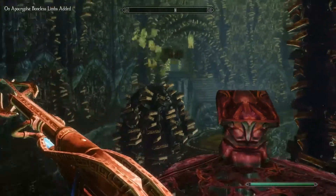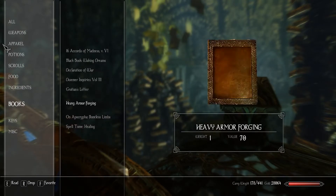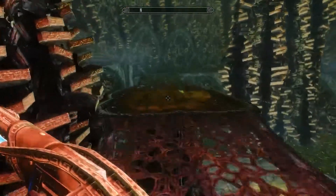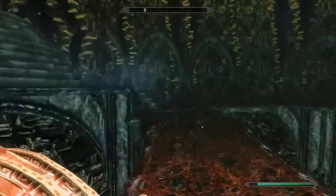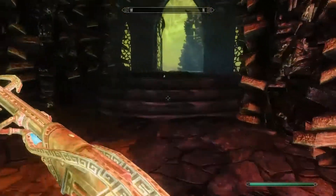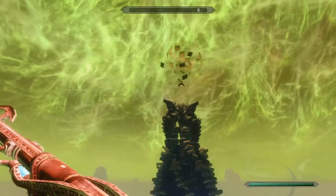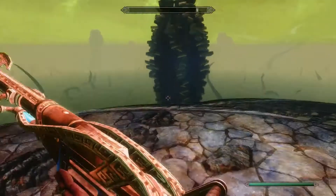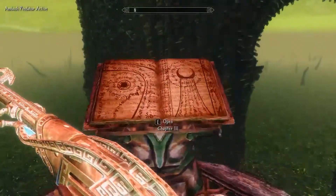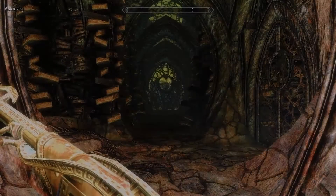Take Boneless Limbs. Wow. Cool. Nifty. Our first little trek here through Apocrypha — first of potentially many. Interesting, to say the least. On to chapter three. Chapter three of Tentacle Land.